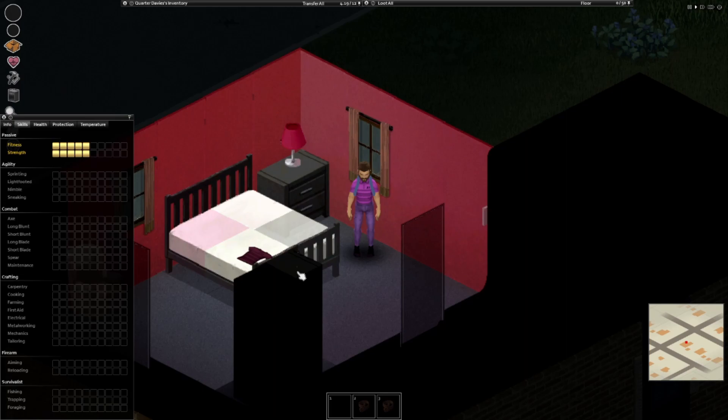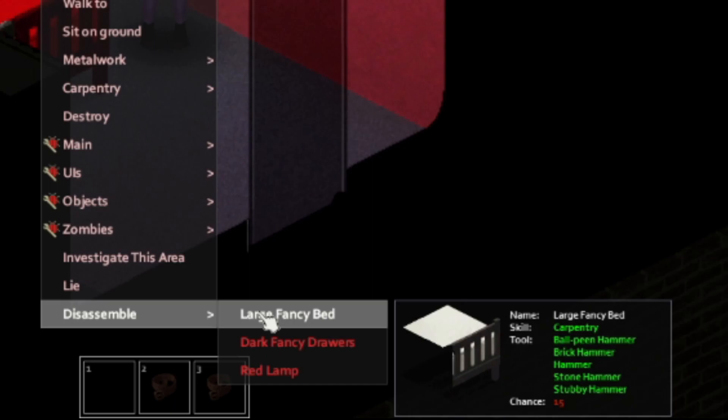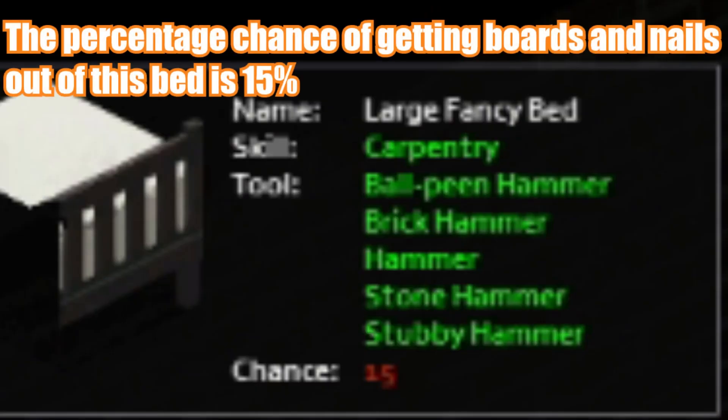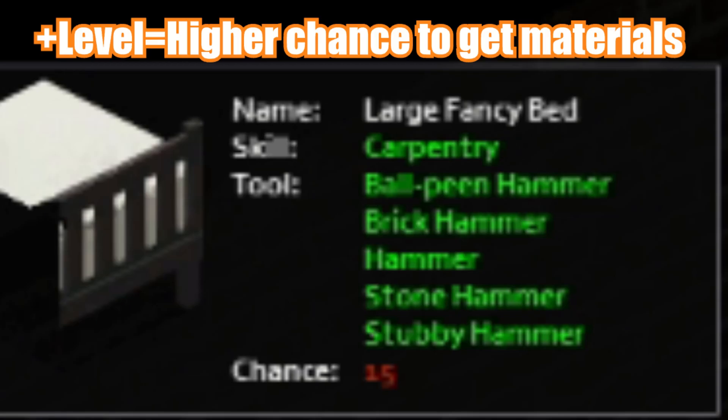To dismantle an item, right-click when hovering over the desired object and hover down to the disassemble tab. Next to the word 'chance,' you can see a number that represents the percentage chance of correctly dismantling the object before you begin. The system being that the higher level you are, the higher percentage to get materials.